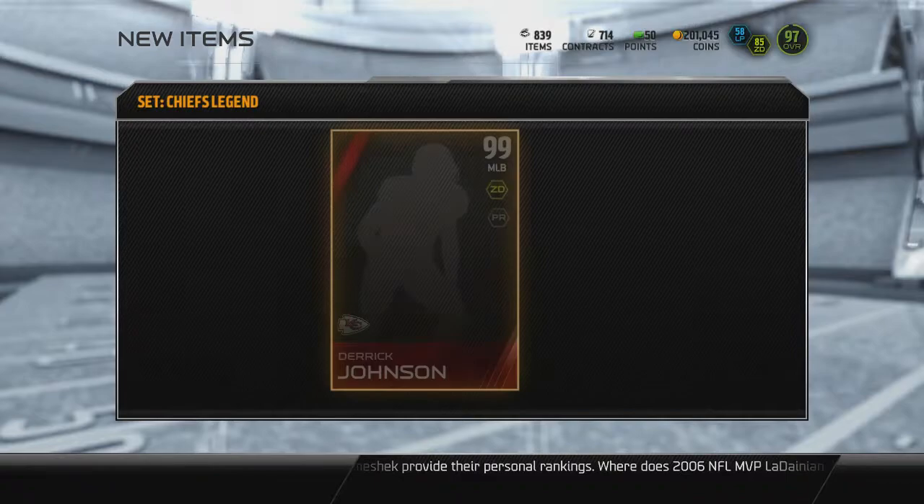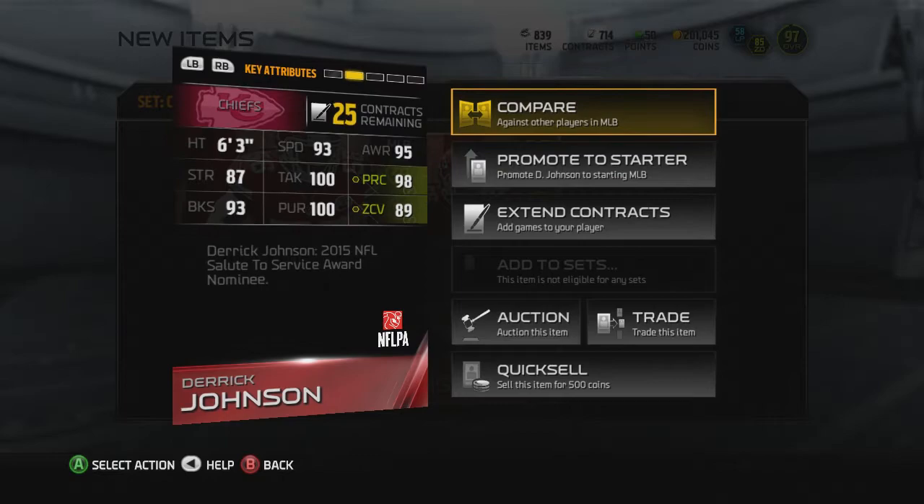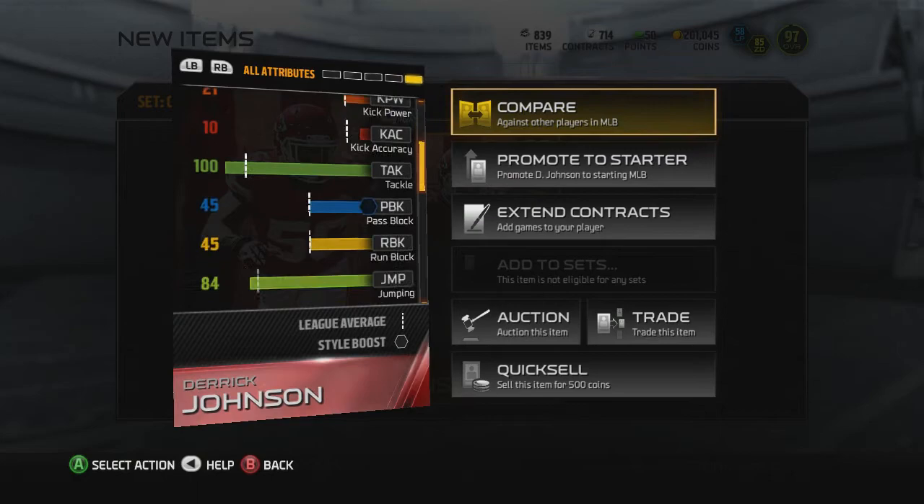Let's see what this Derek Johnson looks like. Oh man, hopefully it's nice — 100 tackling, 100 pursuit, 98 zone coverage, 98 play rec, 93 block shed, 93 speed, which is pretty good for a middle linebacker. He doesn't have any hidden stats. 77 catching — that's on par with Luke now.